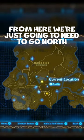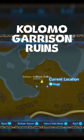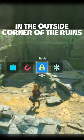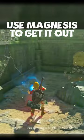From here, we're just going to need to go north a little bit to the Columal Garrison Ruins. Once you're here, you'll notice a chest in the outside corner of the ruins. Use Magnesis to get it out.